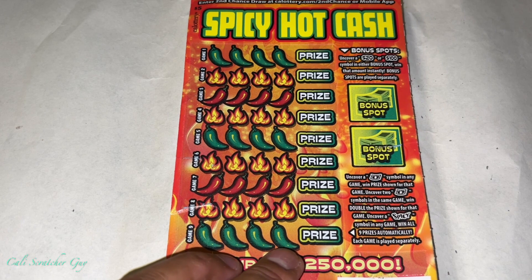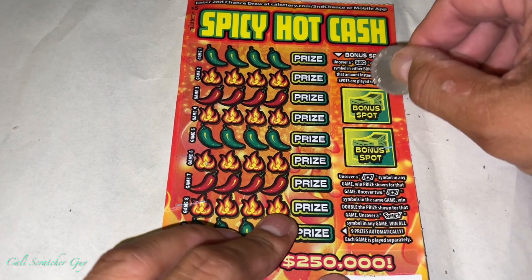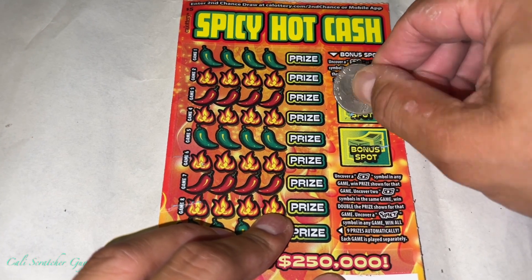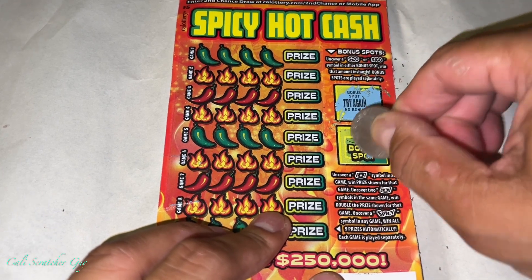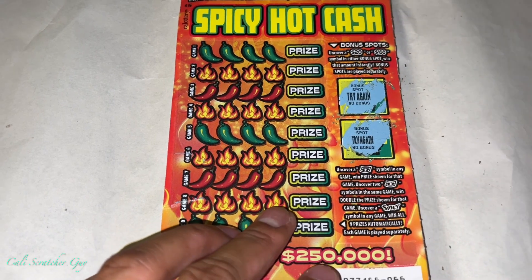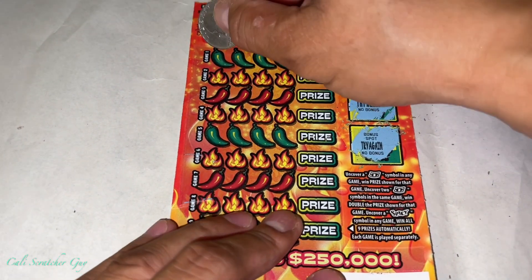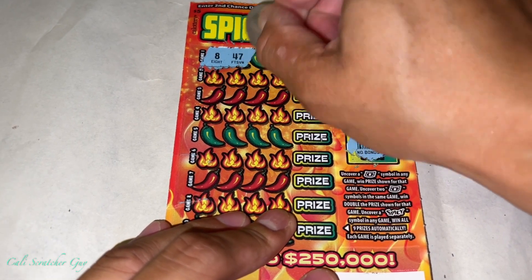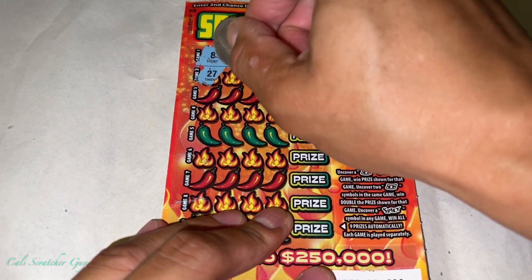So we've played this game before, like I said. Let's get started here. We gotta uncover a 20 or 100 to get a winner. Alright, this one is try again. Try again. So nothing — we gotta uncover some of those symbols to have winners.